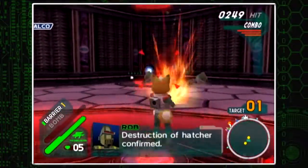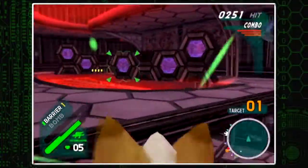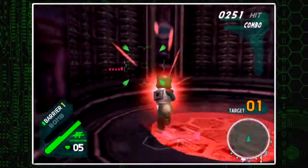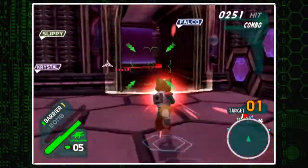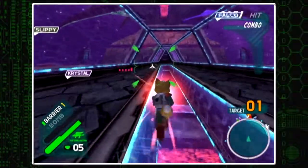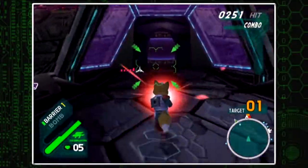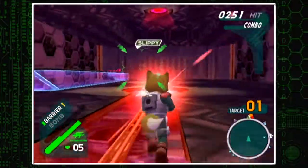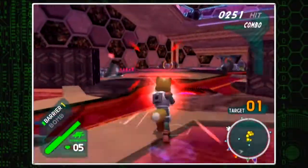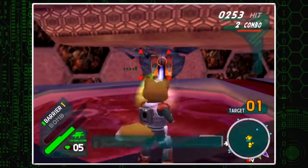Another thing is the random difficulty spikes this game seems to have. Sometimes — like Mission 8 — it was hard but also pretty easy. Or Mission 5, the Asteroid Belt: it was a really fun and nostalgic mission, but it was too easy. Especially coming after how much difficulty I had on Fichina and Mission 6, and how much difficulty I had on Mission 7 — I expected a hard mission. Sometimes the game just throws in an easy one. I understand the game keeps its credibility by throwing a curveball every now and again, but I feel the game should have been a little more consistent. However, I do love this game — it is a really great addition to the Star Fox series.